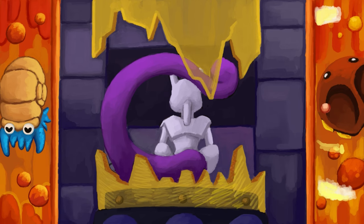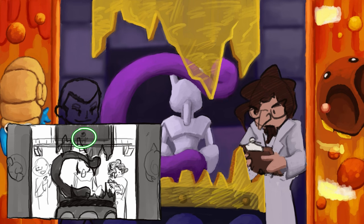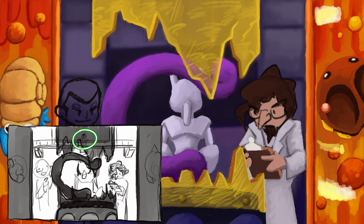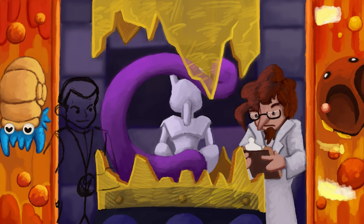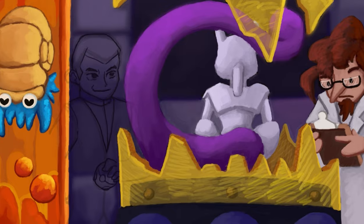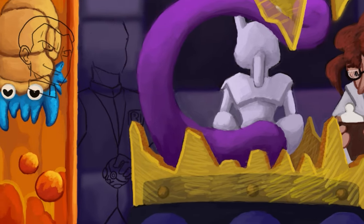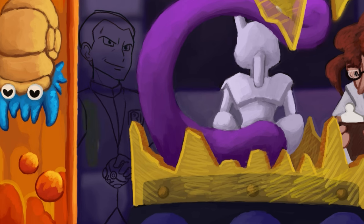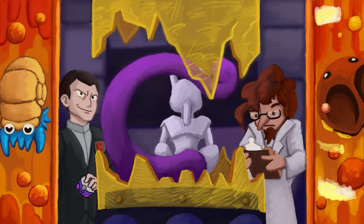Giovanni here was a struggle to work in. Originally I was gonna have him up top overlooking the work being done down below, maybe obscured a little by the broken glass of Mewtwo's containment tube, but as I went I realized that was gonna be pretty hard to read so I moved him down a little more centered. His face also gave me more than a little trouble, trying to give him that confident, imposing and slightly smug look while standing on the same level as the scientist was hard. But we got there in the end, so here's the grand reveal!